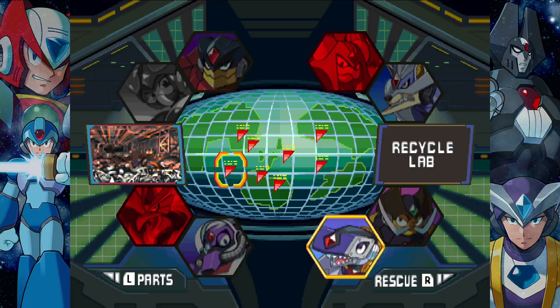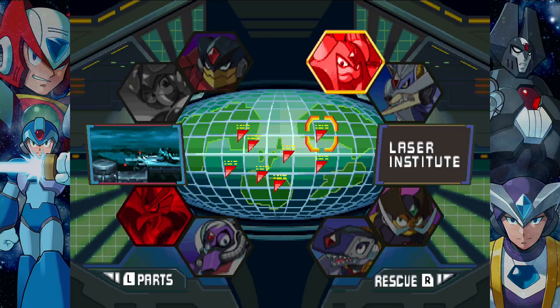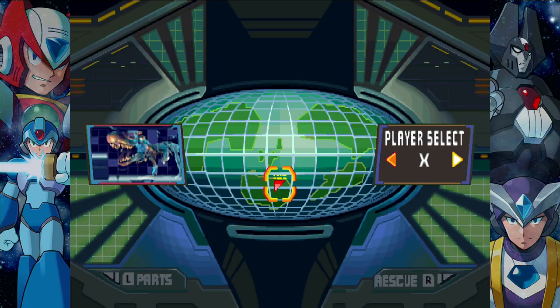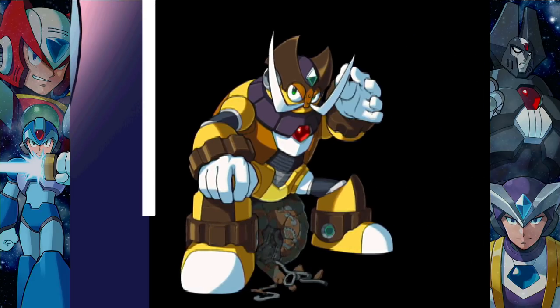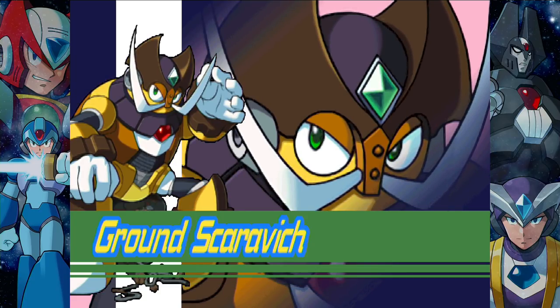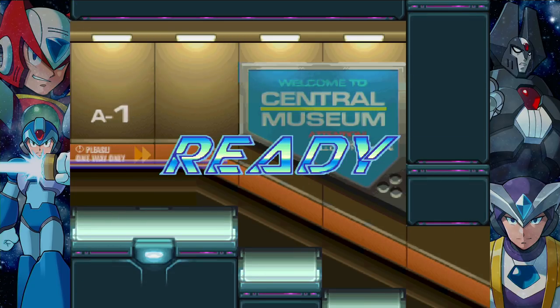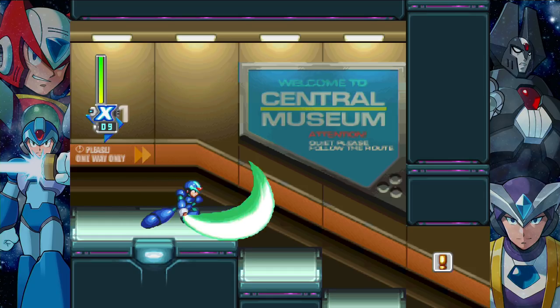You got any requests? Let's visit the museum. You can play as X or Falcon, which is an armor set for X. Everyone's favorite — Ground Scaravich. Oh, this is the one with all the teleporters. Someone's texting you.